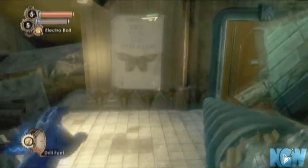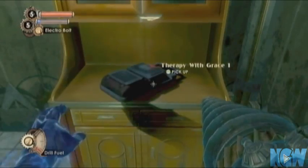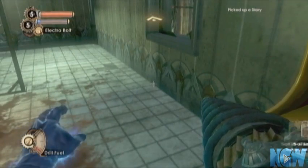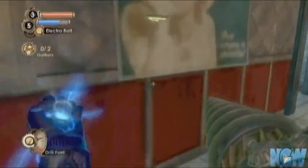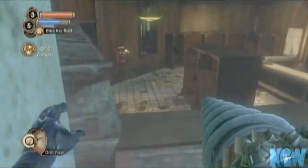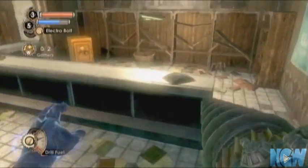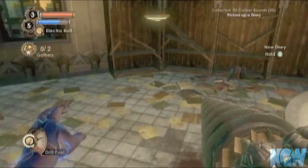So make sure you get them all before you leave. There's a list of them if you press back or select — it tells you which ones you've gotten. This one is a little tricky; you can't really go through the front door. You've got to go through that little hole in the wall.